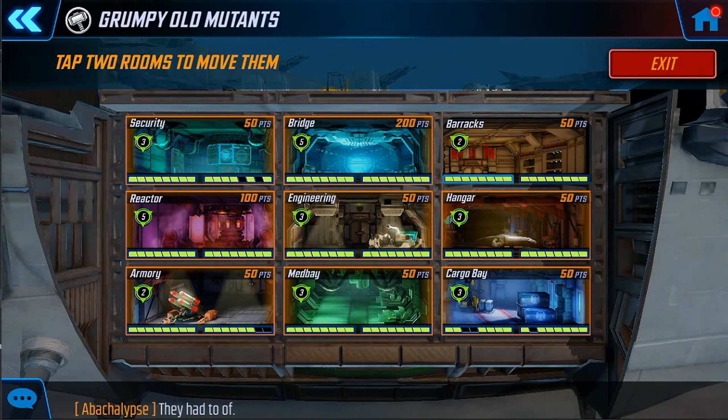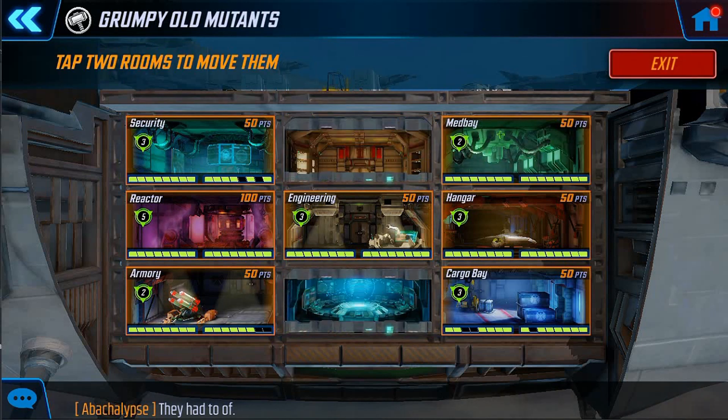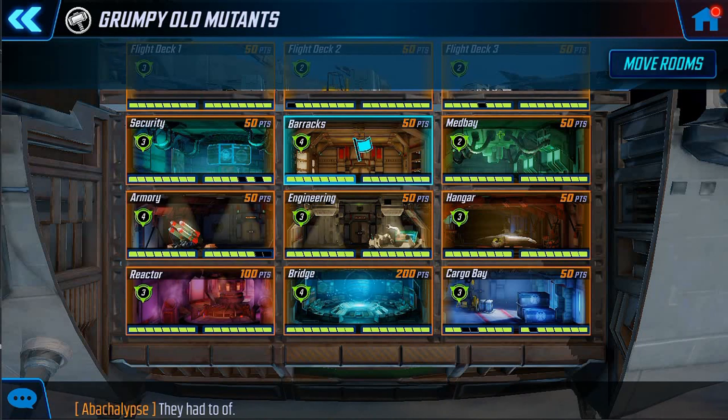There are some people who want the bridge at the bottom so no one gets those points easily, or the reactor at the bottom since it's worth more points. There are going to be a ton of different approaches, and I'm going to tell you there's not necessarily one specific right way. Some ways will work better for some alliances and some for others. Even within your alliance, depending on other strategies you take, your room placement could vary. There are some general rules of thumb on which rooms to prioritize protecting and where to place them.